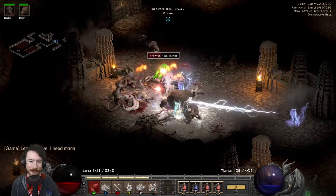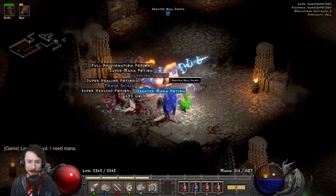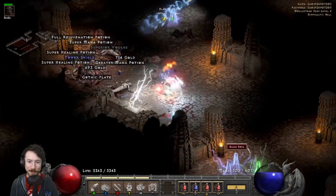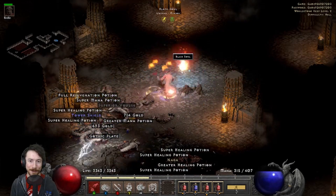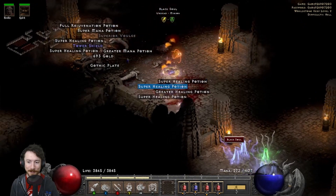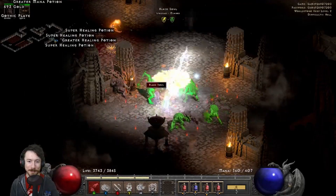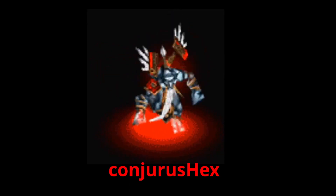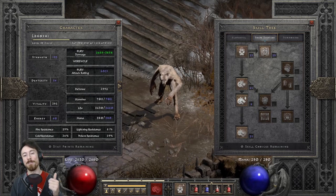When you run out of mana you just have to spam feral rage a lot. Amplify damage right now, which is scary. Check this out — I'm murdering this soul group. That's how you know it's a good build. Oh, a unique Naga! More souls — can we do it? Yes we can!